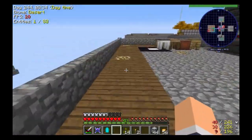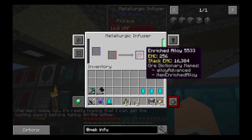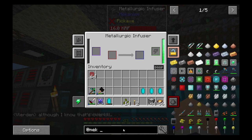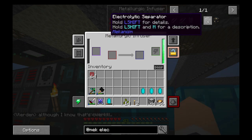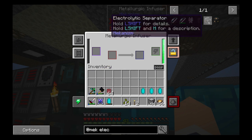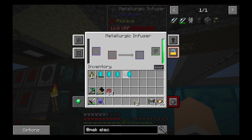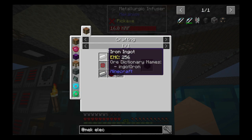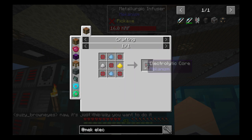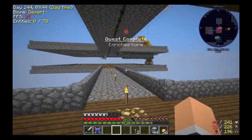Now our Mekanism should be done making our enriched alloys. The next thing we need to make is called an electrolytic separator, and what this is going to do is allow us to break water down into its basic forms of hydrogen and oxygen. That'll allow us to do some conversions of other things. We're going to need some iron, iron dust, gold dust, osmium dust, and stuff like that — we're going to need a couple of these, so we'll go ahead and make ourselves three of them.